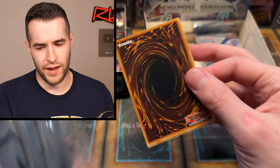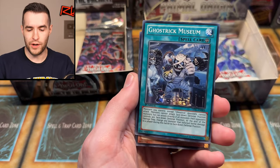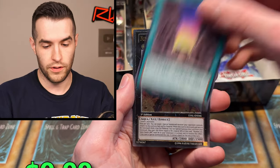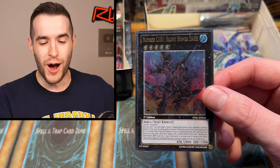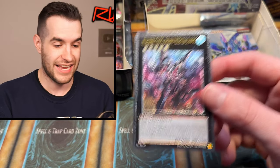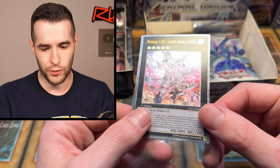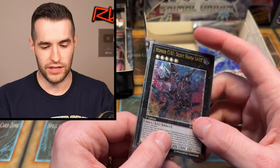Either way, two secrets in one box is like a new thing — that happened in new packs but not in old packs. Unless we're about to pull one out of here too. Gorgonic Guardian in Temple. And an Ultimate Rare — Number C101, Silent Honor Dark. I think this is one of the best cards in the set. Check out the Ulti — a lot of people don't like the new Ulti style, but I love this. I think it looks really cool, though it can get dark straight on.